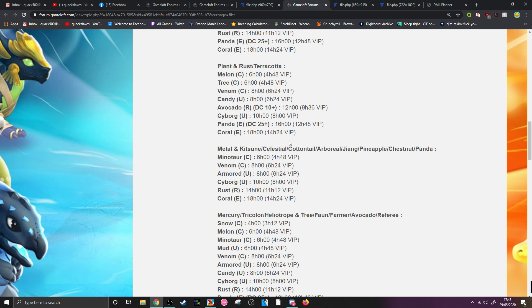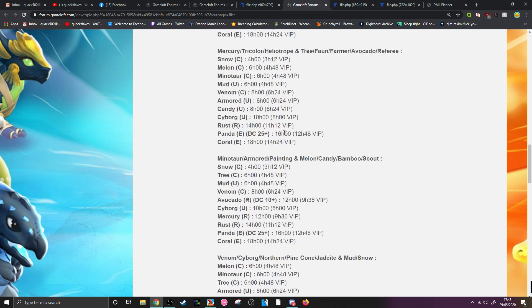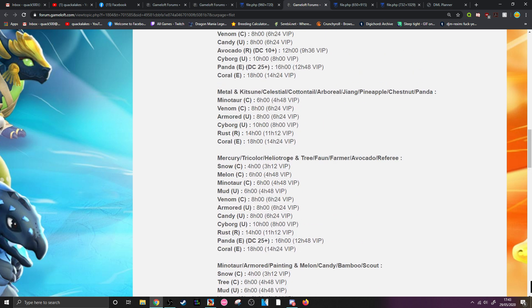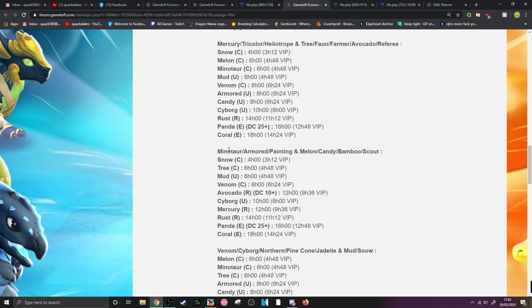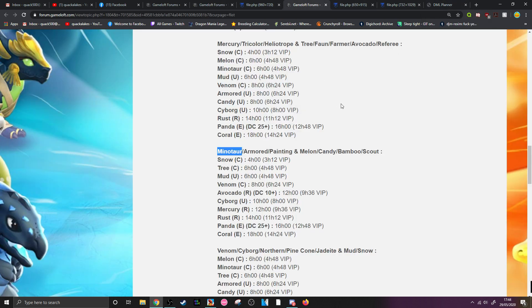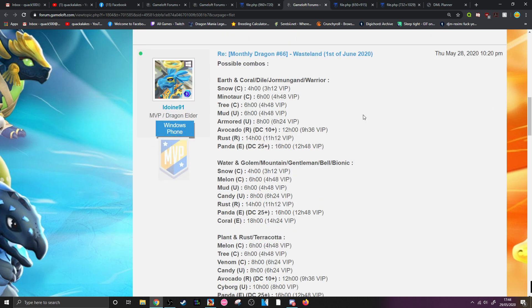For people that don't even have any rares or epics, a good combo for that is going to be something like Mercury plus Tree, or Minotaur plus Melon — those are going to work pretty well. I'm sure we'll find all of these on the DML Planner when it goes up. But those are the possible combos to get ready for next month, because he's going to be here in a couple of days' time, so you don't have long to wait.